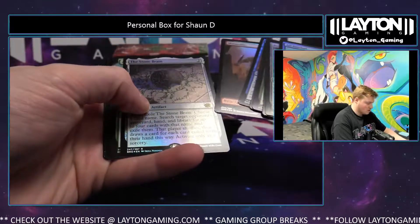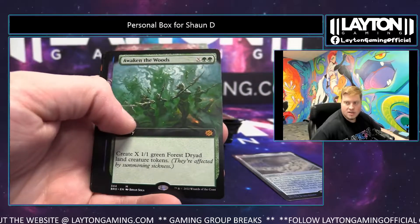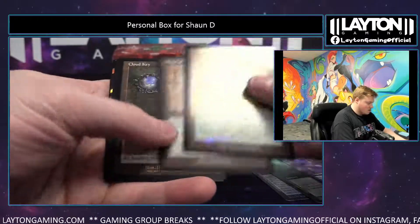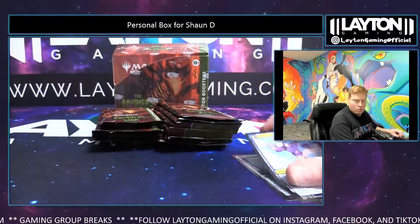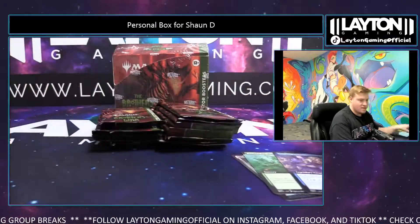Starting out with Stone Brain, Awaken the Woods extended — very nice as well. Good start here. Tonos extended, Cyclonus, and Draconic Destiny as well — foil mythic extended, holy cow. What a pack that was. Go Sean, insane pack.